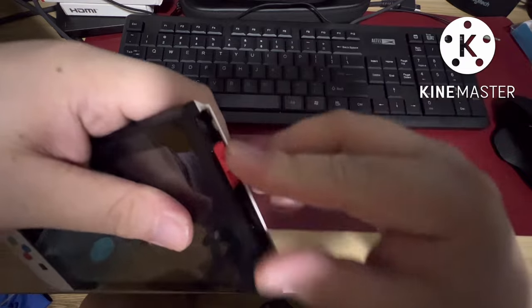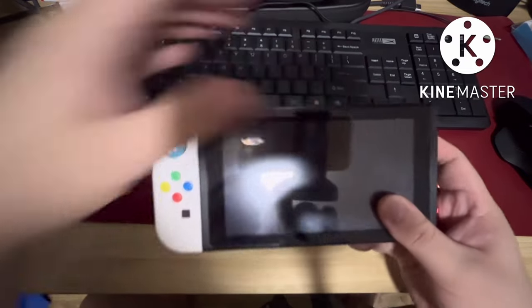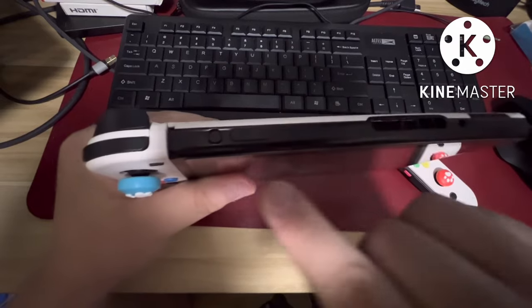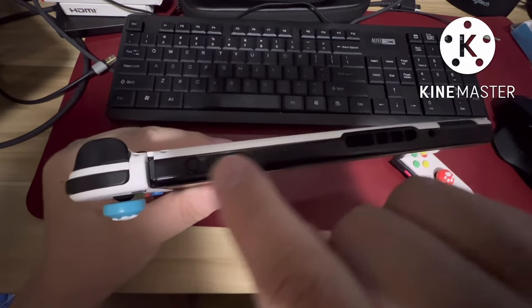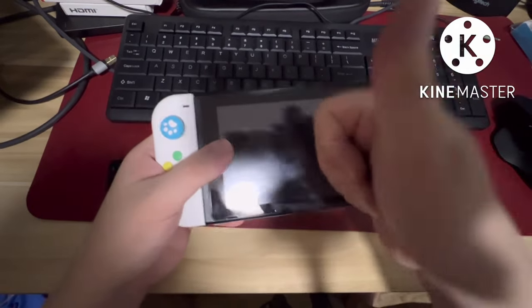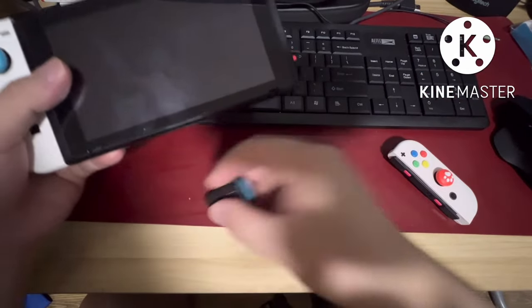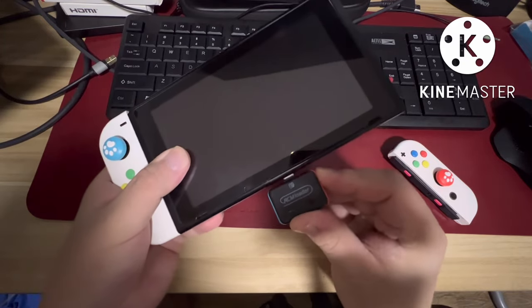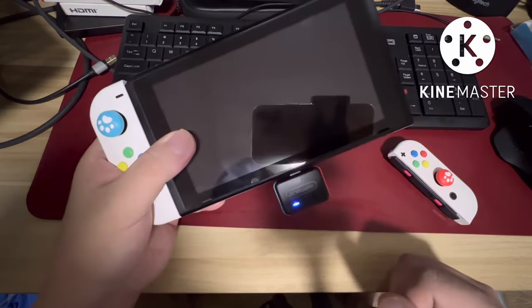Just make sure it is fit. Hold the volume up, then click the power button just once. You don't have to hold the power button. Then you can insert the RCM loader.